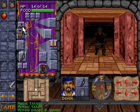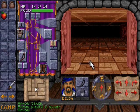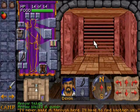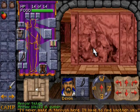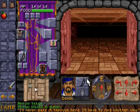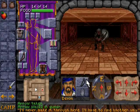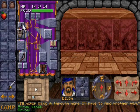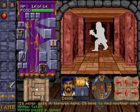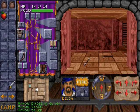He went down easy. Nothing in here, just a wall you can see through — a grate that I'll have to find another way around. Those are pretty commonplace; there's another one. Got a goblin. Nothing of interest in here. Some more hobgoblins — he went down easy.